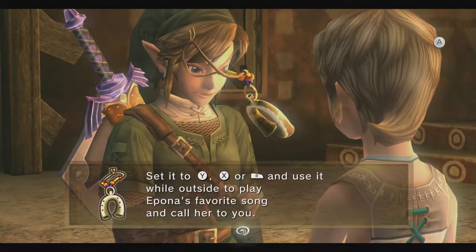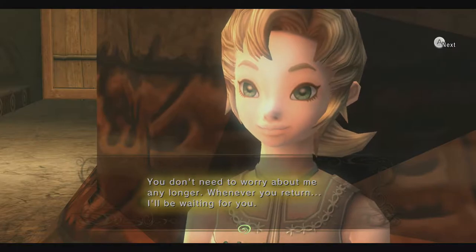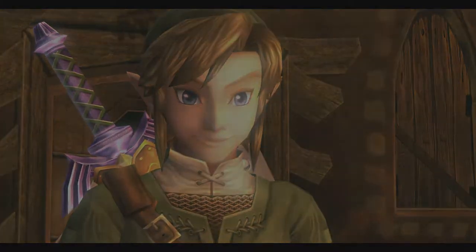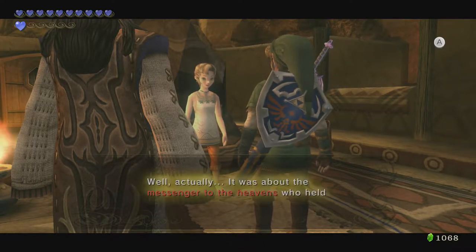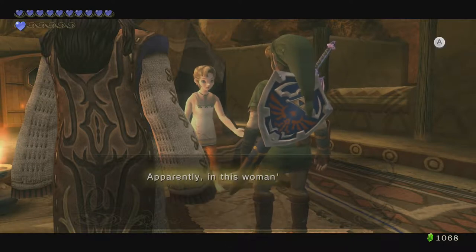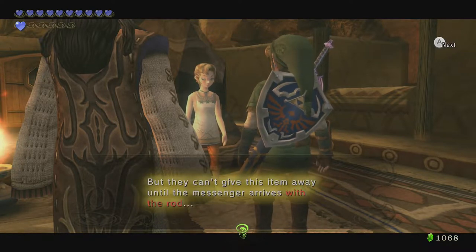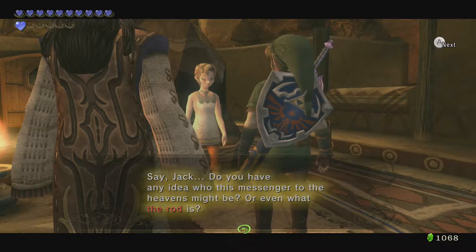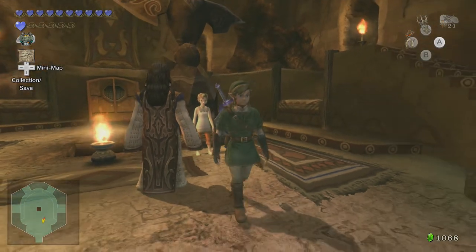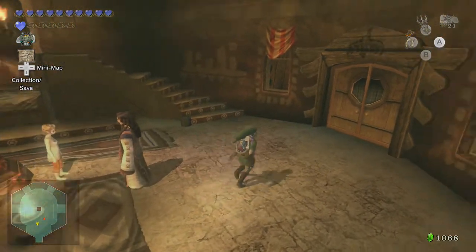Ilya says: 'You don't need to worry about me any longer. Whenever you return, I'll be waiting for you.' She then asks if we remember what she was saying about the Rod of the Heavens and the messenger who held it — the nice woman who saved her told her about it. Apparently in that woman's village, they've guarded something for the Heavenly Messenger for generations. That's why the lady couldn't leave her village. We've already shown Impaz the rod and got the Ancient Sky Book, so now we can go and show Shad. I'm not going to do that until the next episode, because that sparks the whole next step of the quest to reach the sky.